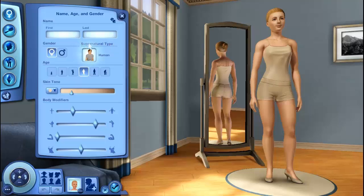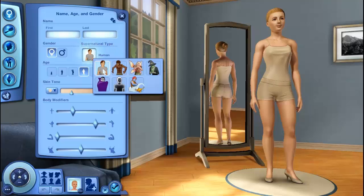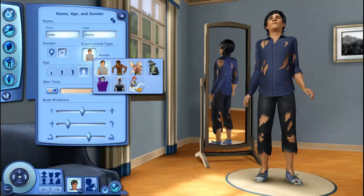Once you go into Create-A-Sim, you'll notice this new supernatural type option. You can go human, werewolf, fairy, witch, vampire, or ghost. And if you have Showtime, it'll be genie as well. I have Showtime, that's why it shows right there. So here's what happens when you turn into a werewolf.